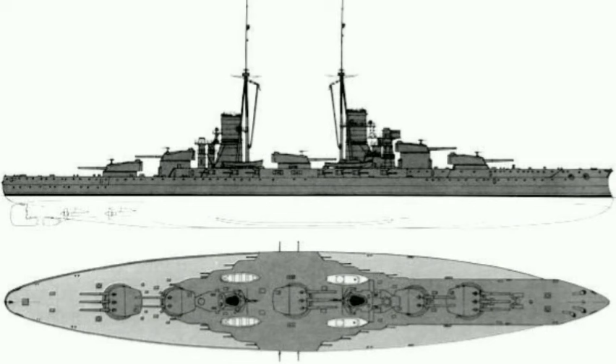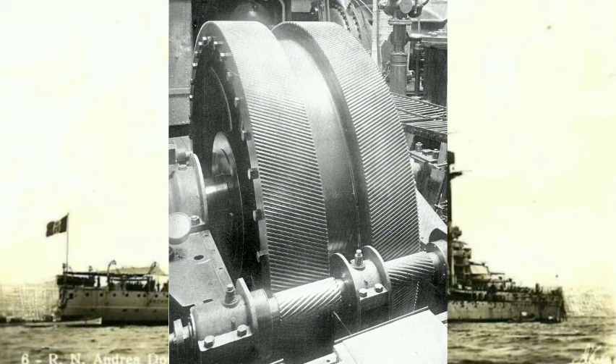The ships of the Andrea Doria class were 168.9 meters long at the waterline and 176 meters long overall. They had a beam of 28 meters and a draft of 9.4 meters. They displaced 22,956 long tons at normal load and 24,729 long tons at deep load. They were provided with a complete double bottom, and their hulls were subdivided into 23 longitudinal and transverse bulkheads.